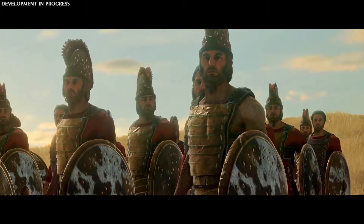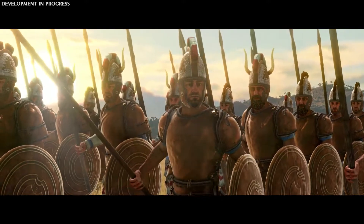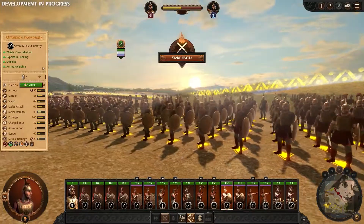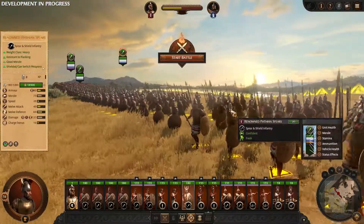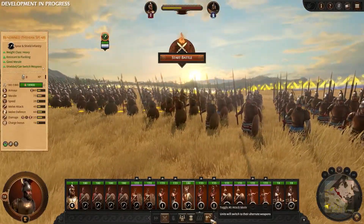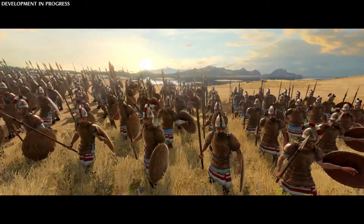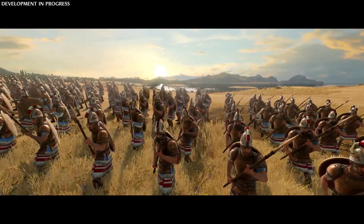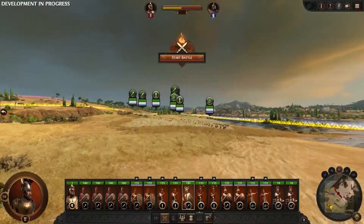Infantry have three weight classes: light, medium, and heavy. The differences between them are accentuated from previous Total War titles. We have that full range at our disposal, forming up the anvil we want to hammer Hector's forces against. Greater mass means collisions are more impactful, whereas speed gives flanking a more prominent role to play. Our heavy unit also benefits from having alternate weapon modes — at the press of a button, our renowned Thean Spears can put away their shields and become a much more offensive unit. We will try to use this to our advantage once the battle is underway.